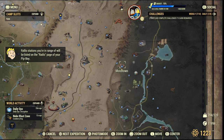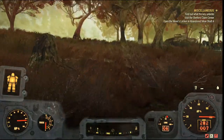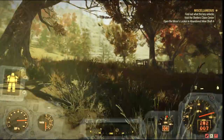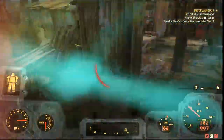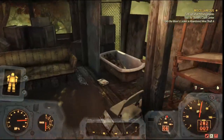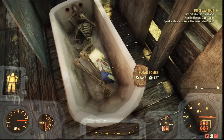Next we head to Moss Town, which is on the right-hand side of the map. Once you spawn in, head northwest until you find a little shack — just be careful of the scorch beast. In the bathtub here you can always find a good amount of sugar bombs.